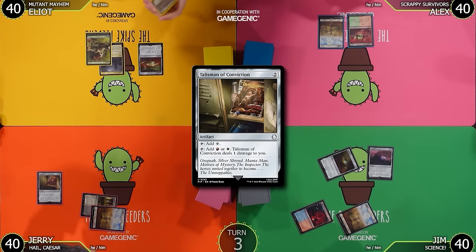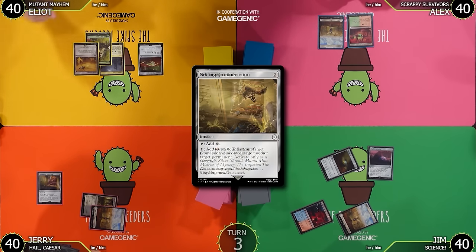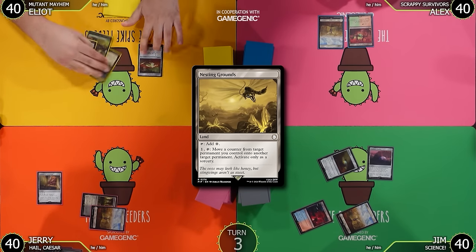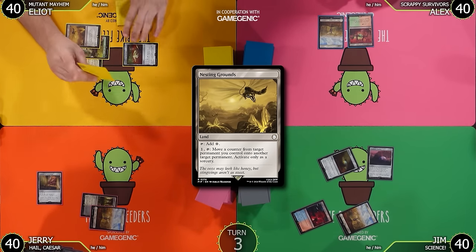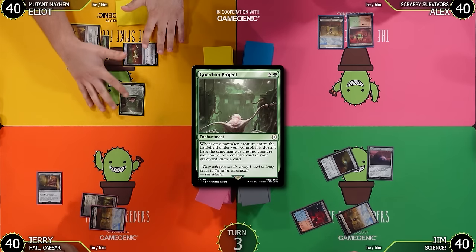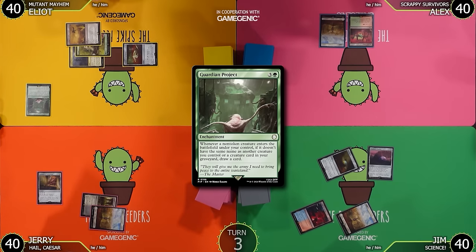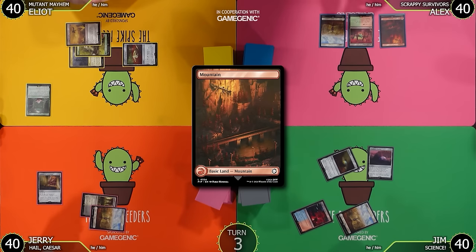I'll untap, draw, and play a Nesting Grounds as my land. I already have a perfect mana base so I can afford a colorless utility land. I'll pay life not to take damage off the Talisman. I've got a Guardian Project — did you know in Commander, non-token creatures entering will not have the same name? I'll pass the turn.